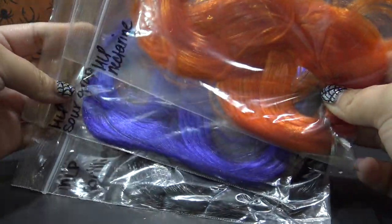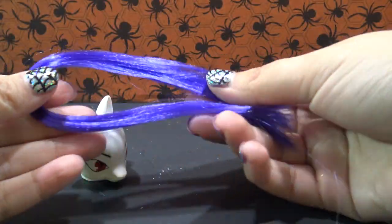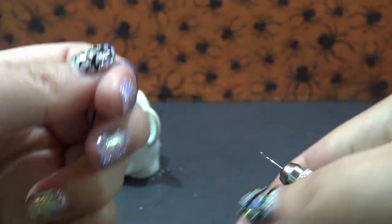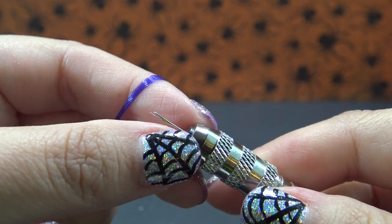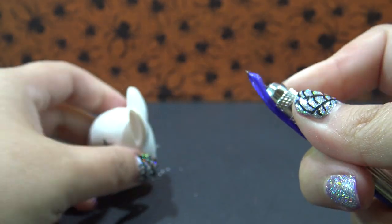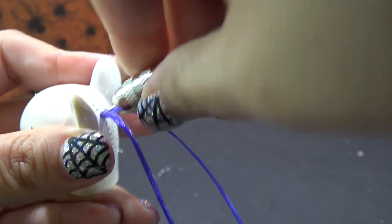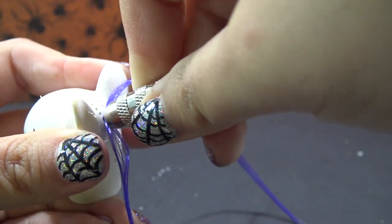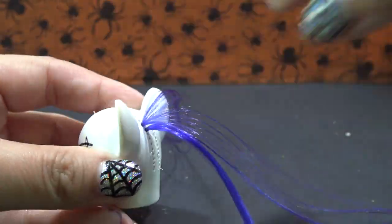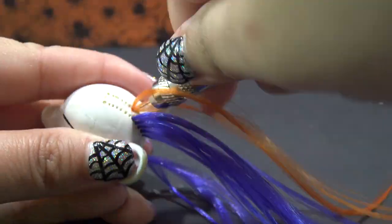Once the nail polish is dried, it's time for hair. I have Nectarine, Sour Grapes, and Brilliant Black from dollyhair.com. I've cut the hair into strands that are one quarter the length of the original strand, which is 36 inches. I have a bit of it wrapped around my finger and I'm going to use my rehairing tool, which is a pronged needle. I'll catch the hair right in the center of both prongs, pick up the head, and then push the needle into whatever hole you want the hair plug to go into. This particular custom has black hair with orange and purple highlights, so I'm going to go in with the orange and the purple first and then fill in the rest of the head with black.